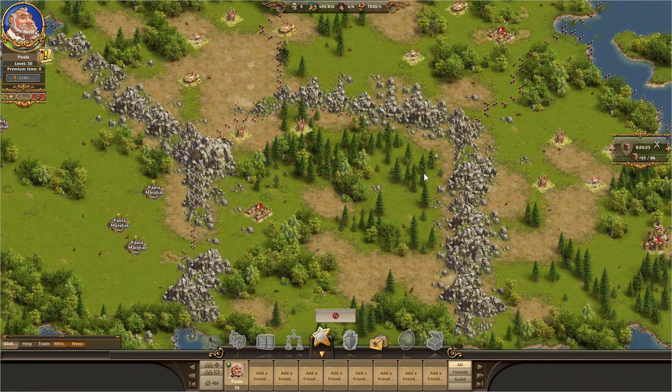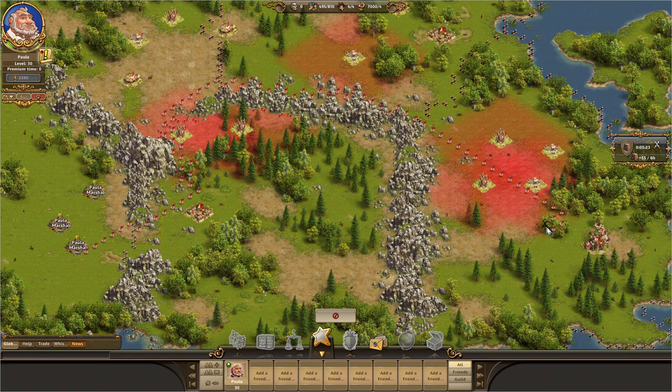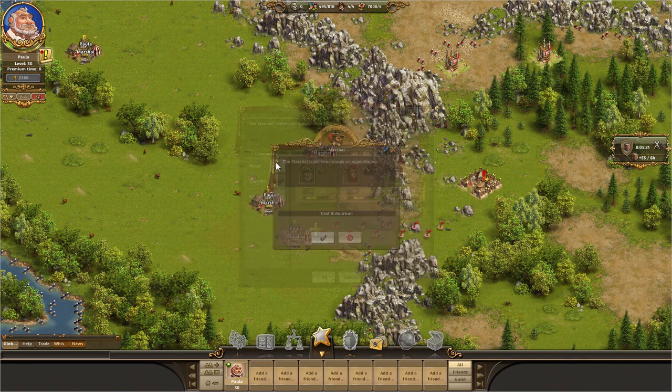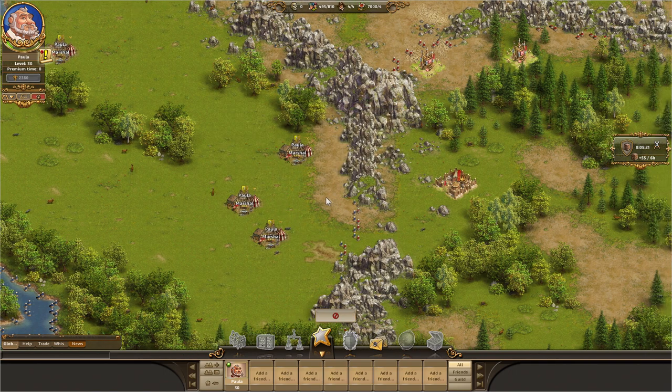The bandits have never been too happy about a marshal travelling through their territory. They will attack him, but you can prevent the assault by monitoring the red zone around the bandit camp. With bandit camps, you must also watch out for the type of bandits that are lurking in it. Their fighting style is different from that of normal troops, but that should not be a problem if you select the right troops. However, if you encounter a bandit leader, you should think carefully which troops would best suit the attack.